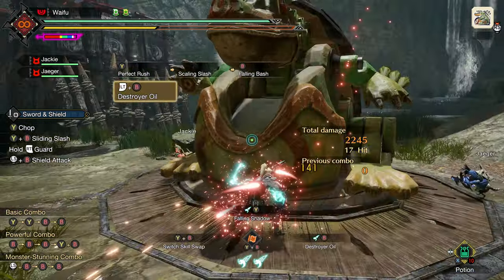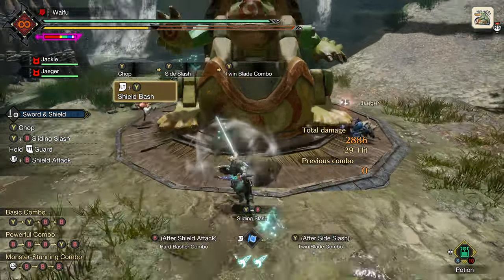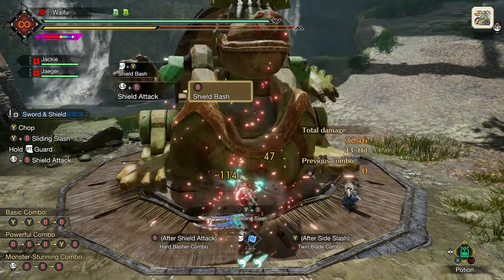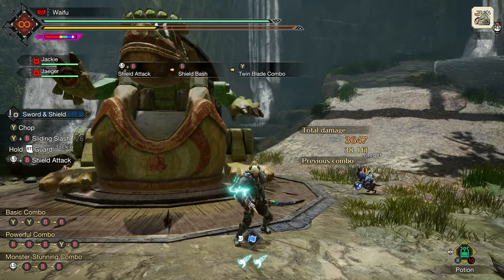We now have Destroyer Oil allowing us to break parts with ease — break heads, cut tails, whatever the case may be. We got Shield Bash giving us a new mobility move that covers distance, blocks, and does damage when it connects. We got some redirects thanks to the Twin Blade combo. All in all, it's in a pretty good spot.